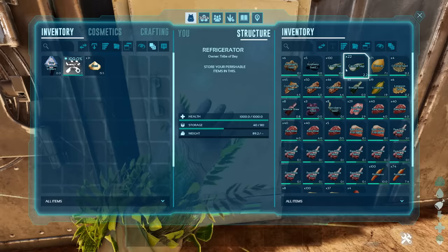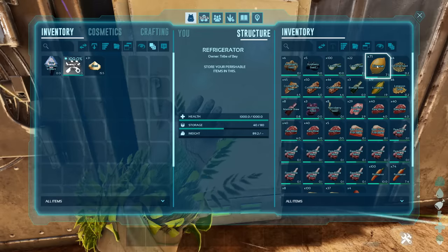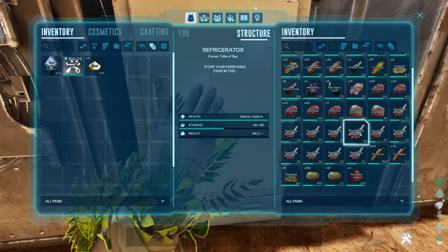What consumable items do we get from the green drops? Cactus sap, cooked meat, raw meat, medical brews, energy brews, longgrass, citronal — it looks like you get all crops in these — and raw prime meat, lovely.